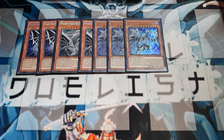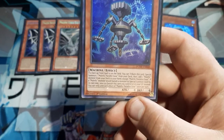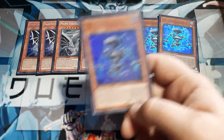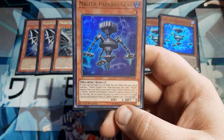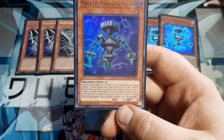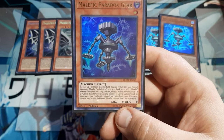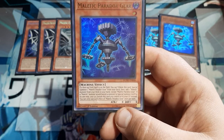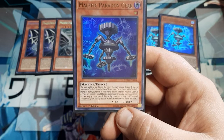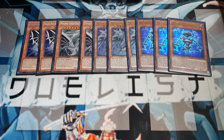Next up, we have three copies of Malefic Paradox Gear. This is a good one and the reason why we get away with having the Malefic Blue Eyes in here. If a face-up field spell is on the field, you tribute this card to special summon one Parallel Gear from your deck, then add one Malefic Monster from deck to hand — except Paradox Gear. This will help you set up for the Paradox Dragon synchro. Also, if a Malefic Monster would banish a monster to special summon itself, you may banish this card from your field or graveyard instead.